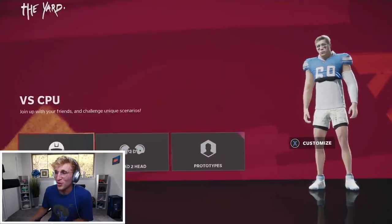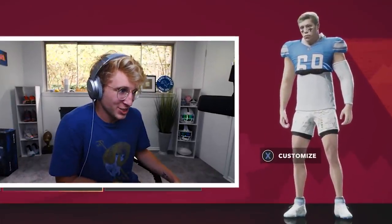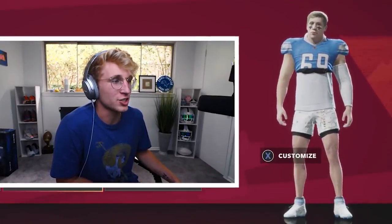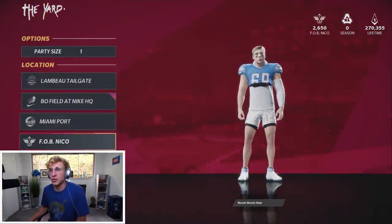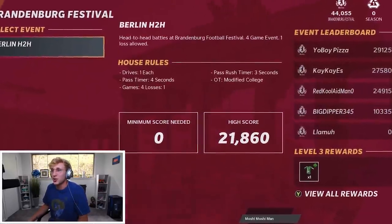Hey boys, welcome back. We're hitting up The Yard today. I dripped my guy out a little bit more — I got him the glitch shorts and I believe these are the glitch alternate cleats, they're kind of fire. But I keep seeing this loading screen about new gear, like elite gear, and it looks so good. It's hard to explain but I don't know where to buy it — I haven't found it in the store.